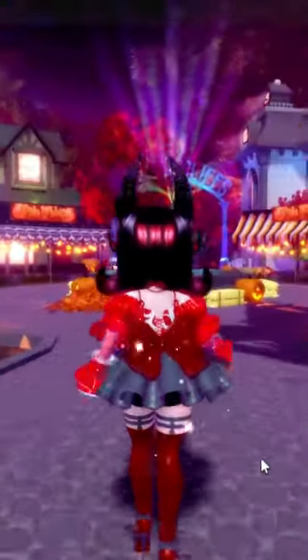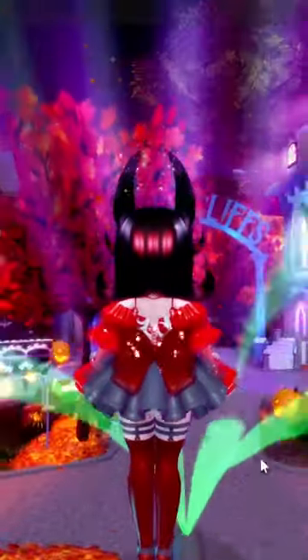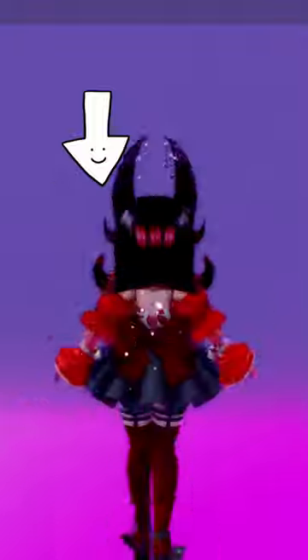Do this when it's raining or when there are clouds in the sky — it's easier to see the island on which the chest is. You can see the island from here; just keep flying towards it.